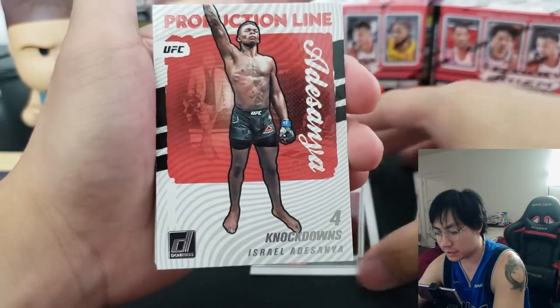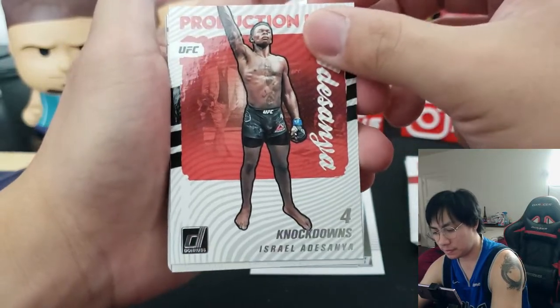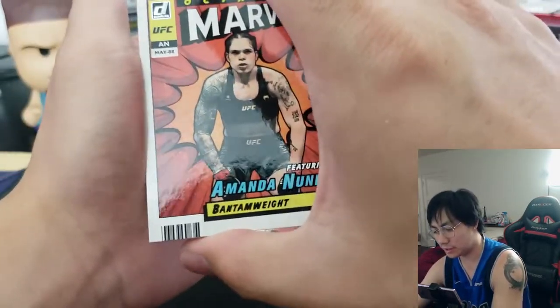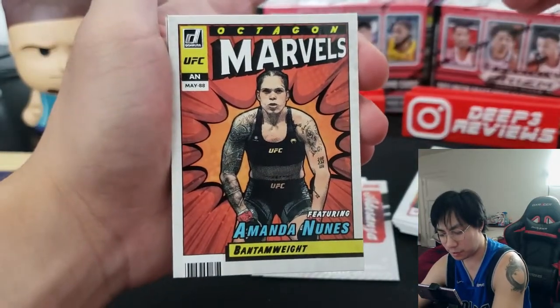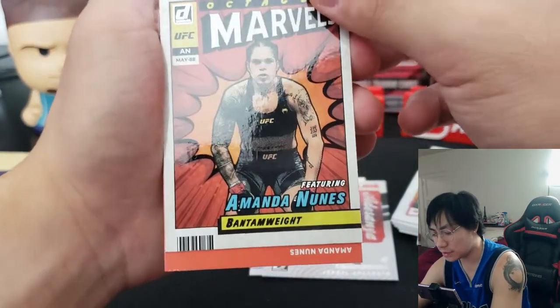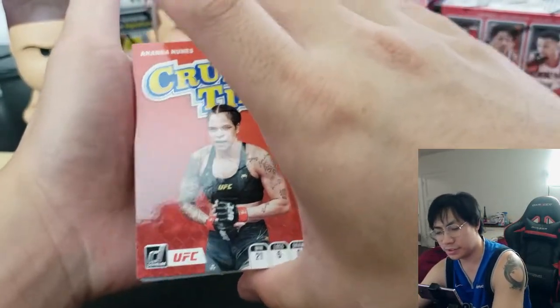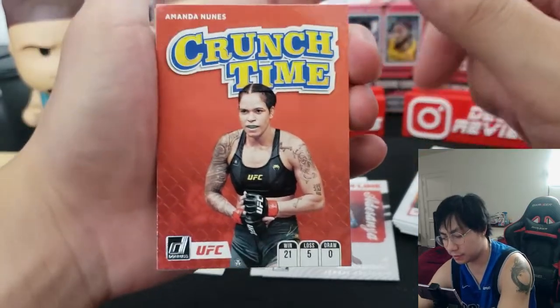Production Line Adesanya — I like it. Marvels — here we go! Amanda Nunes, that's another Octagon Marvels card. I keep calling it 'Net Marvels' from past videos but this is an Amanda Nunes pack. So three inserts so far out of 30 cards — that's pretty solid.